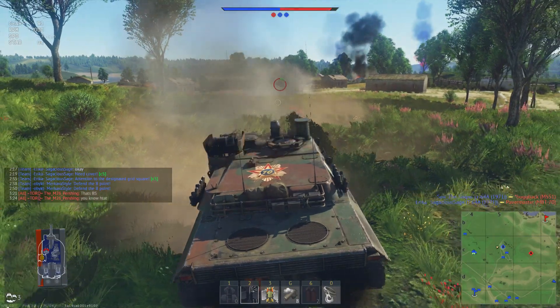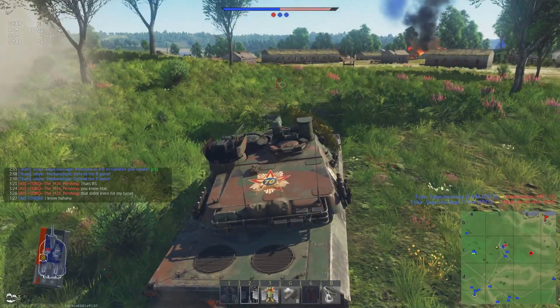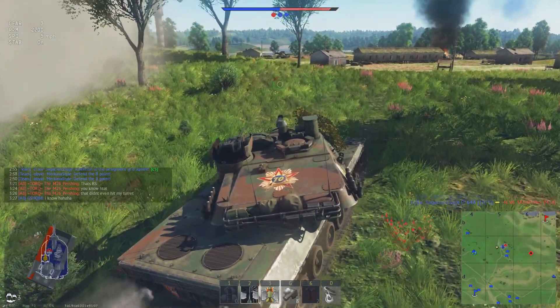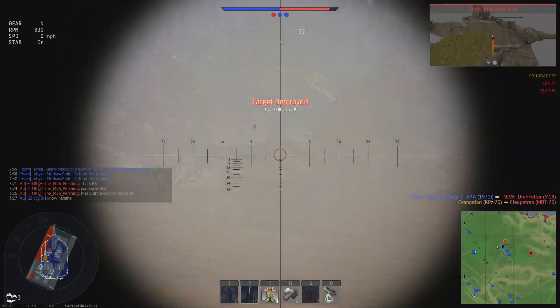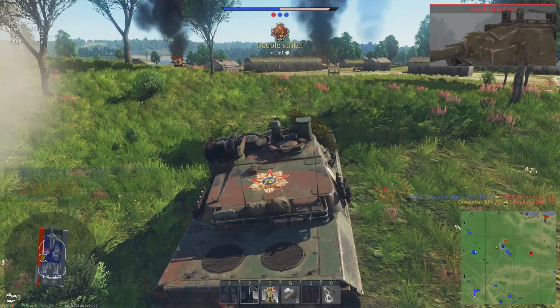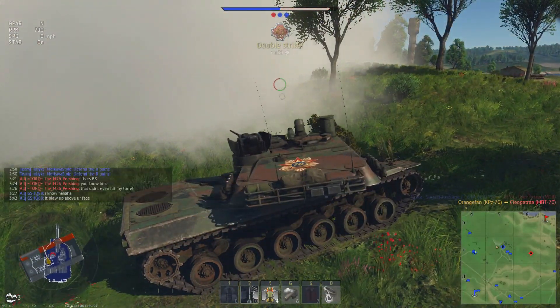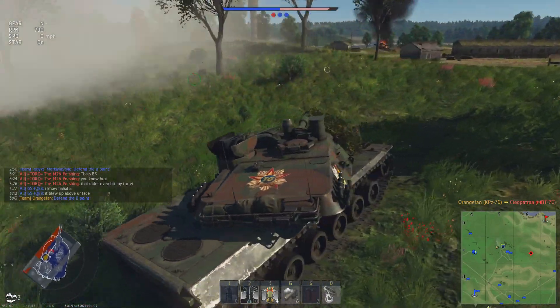Just barely swung my gun barrel a little too fast there and fired into the side of the building. If those buildings had been penetrable by shots, I would have killed that M18 for sure, but unfortunately missed him. But I was able to reload fast enough to get a shot into the previous MBT-70 there for a double kill. My second MBT-70 knocked out, and my covering smoke to my left side was doing me some big favors. I love the double round of smoke launchers you can get for the KPZ and MBT.